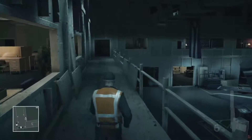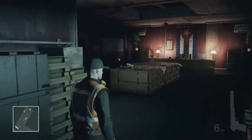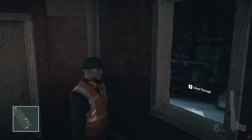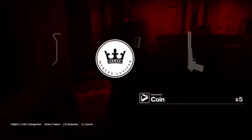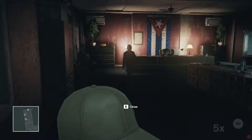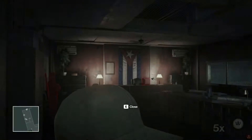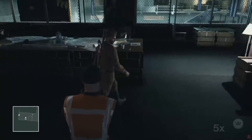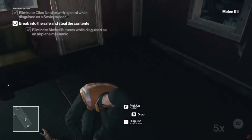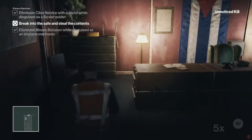Where is he right now? He's in the room. I don't know how I want to kill this guy — I might just shoot him with the gun. I don't want to risk missing. I might just grab him from behind and snap his neck. I just gotta be careful about that right there. I think that's what I'm gonna do. As soon as he starts moving, I'm gonna grab him. There we go. Let's hide his body real quick, then run over here and break into the safe.